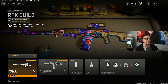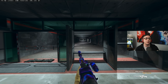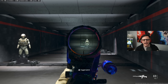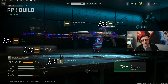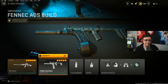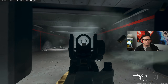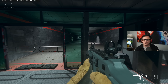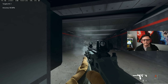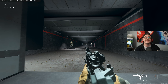The number one loadout is the RPK and Fennec, which have been tried and true — pretty much everyone uses them because they're so broken. We did a TTK comparison and they're just very easy to use. I run either the Aim OP or this particular optic on the RPK. The Fennec build is also kind of broken: fast fire rate, fast TTK, easy recoil to control, and even at further ranges it's not totally slow. It runs a 45-round mag. Enjoy the builds — like and subscribe if you want to find your way back. Thanks for watching, have a great day.